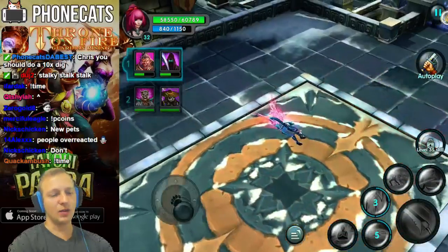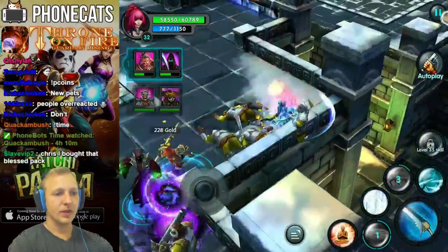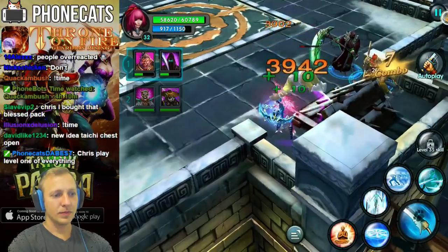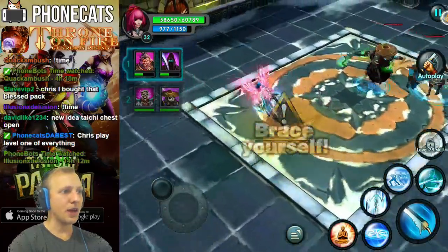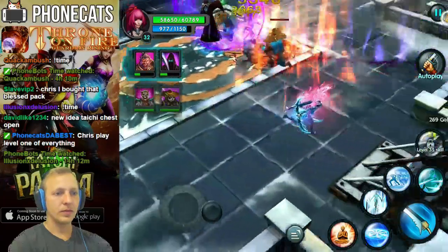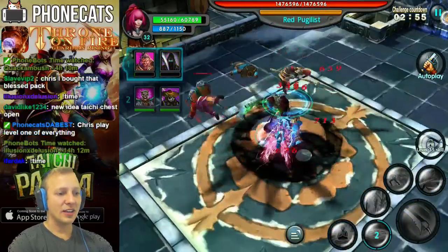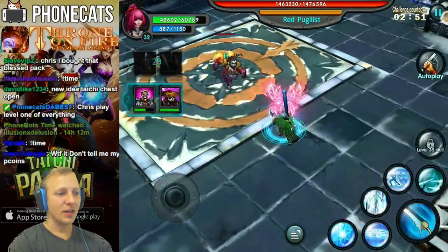Get out of there! That hitbox. My pets are hurting. I'm hitting hard — we might beat this boss. Where is he? There he is. I hate this guy. He's crazy strong and he has knockdown effects. My pets are already dead. Here's round two of pets.